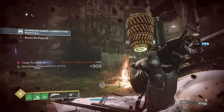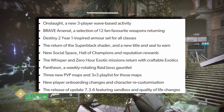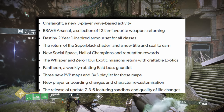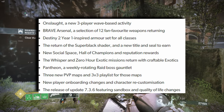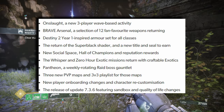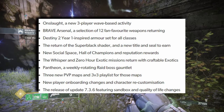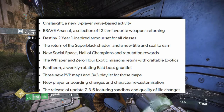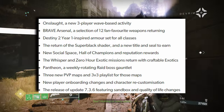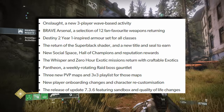Let's talk about what we can expect coming to the game over the next two months. Of course a new Onslaught mode, a new 3-player wave-based activity, the Brave Arsenal — a selection of 12 fan favorite weapons — Destiny 2 year 1 inspired armor sets for all classes, the return of the super black shader, a new title and seal to earn, a new social space the Hall of Champions with new rewards, and the Whisper and Zero Hour exotic missions returning with craftable exotic options.